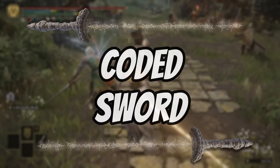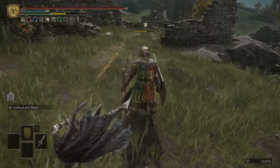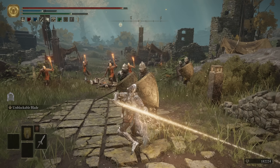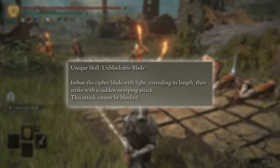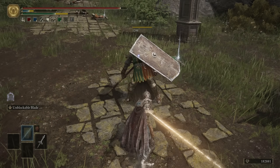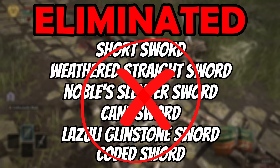Next, we have the Coded Sword. This is barely any more powerful than the Ornamental Straight Sword, and it doesn't really have any excuse for being this bad. Don't get me wrong — in certain situations, the unblockable blade comes in very clutch, because as the weapon skill suggests, it will completely negate blocking, even from great shields. So it can do great amounts of damage to very certain enemies, but when you're talking about damage output and trying to deal with the likes of the Fire Giant or the Elden Beast, it is truly a terrible weapon. So apart from that one specific thing, there is really no reason to pick this sword over any of the others on this list. The Coded Sword is out.